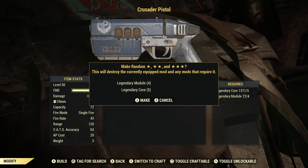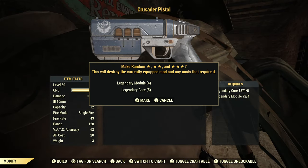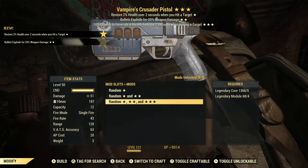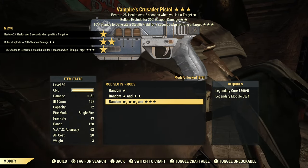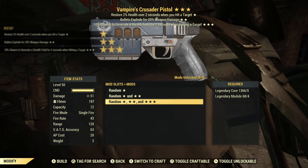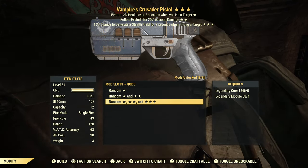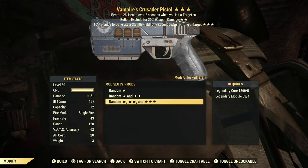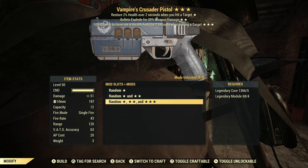I'm honestly starting to feel like I should just give up on Crusader Pistols. But on we go. Vampire's, bullets explode, chance to generate a stealth field. This is actually an okay tagging weapon if you're in something like Rad Rumble — Vampire's exploding is good for tagging, good for keeping your health up. Overall it's good, it's just not what I'm looking for.